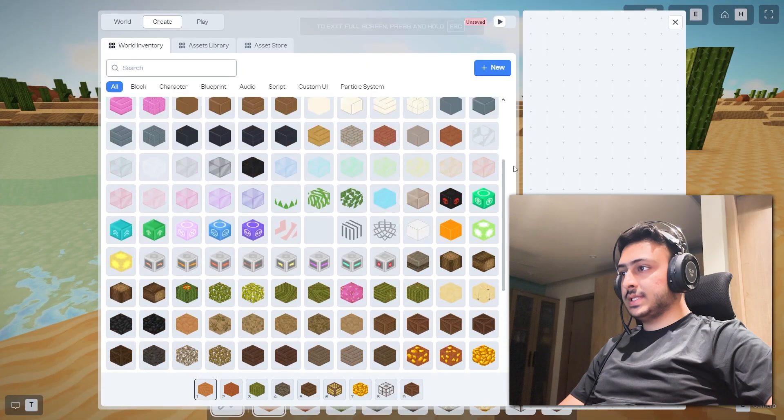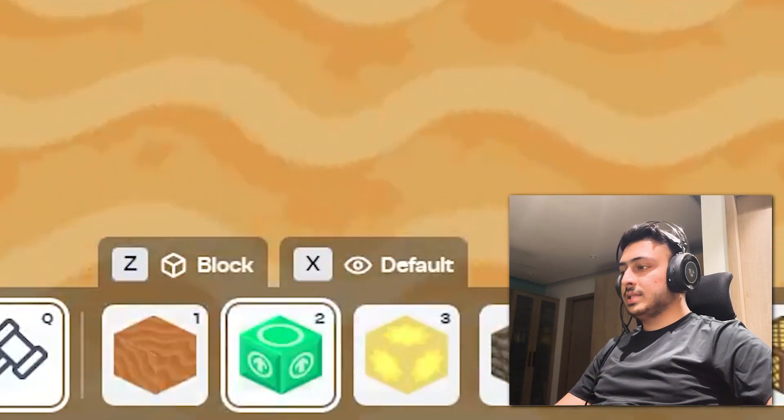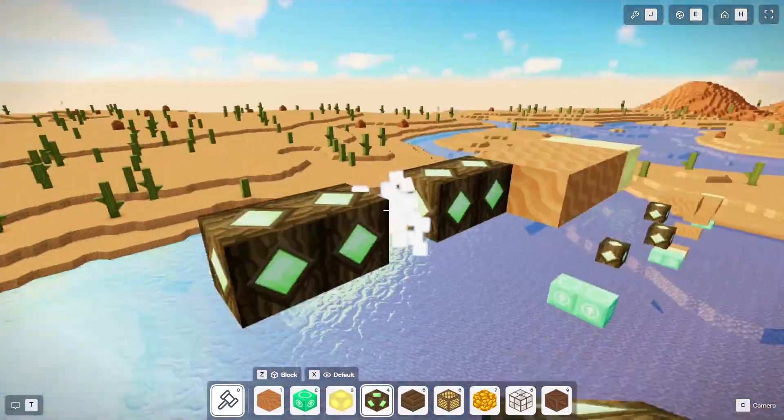We have a lot of blocks. We have jump block, player checkpoint one, super speed, spring jumps... I think these three are good. As the game is really simple, I wanted it to be at least difficult. So after a lot of thinking, here's what I made.